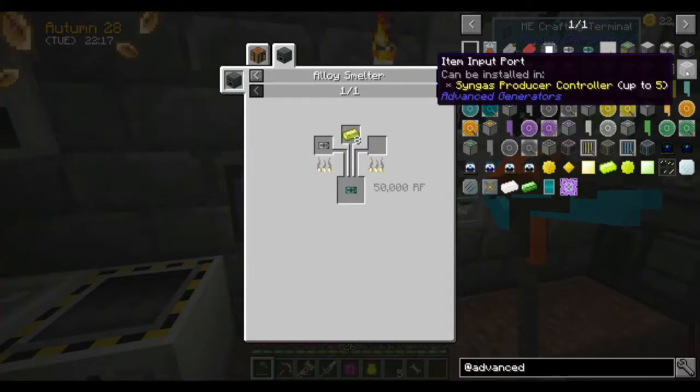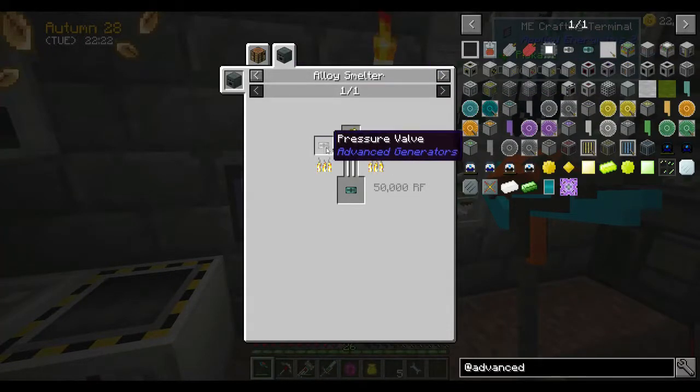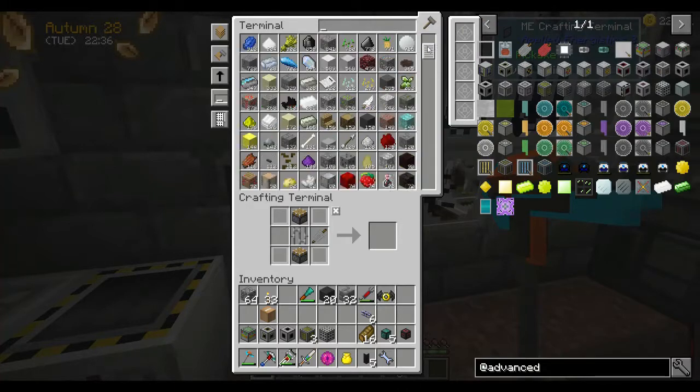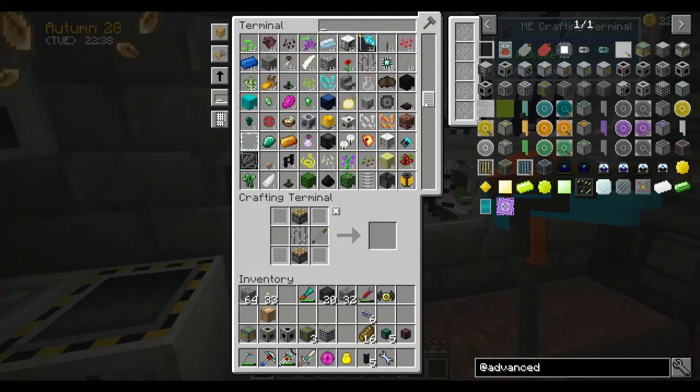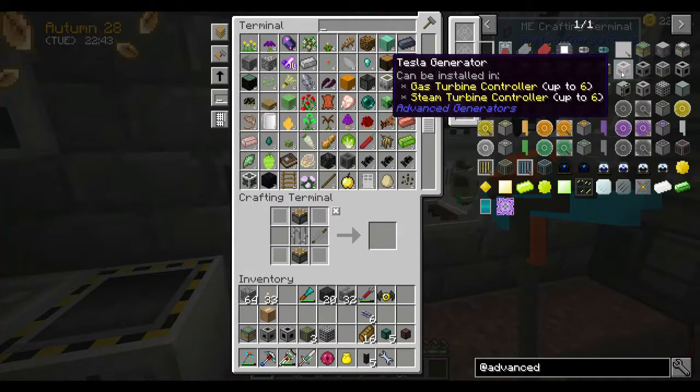This just improves your efficiency. It's eight vibrant alloy and one pressure valve, giving us the advanced pressure valve. Then we can make the gas mix compressor — we need two of them, so we're going to need 16 enderpearls. I don't think I've got 16 enderpearls — I think I'm hovering around six, or less than I even considered.